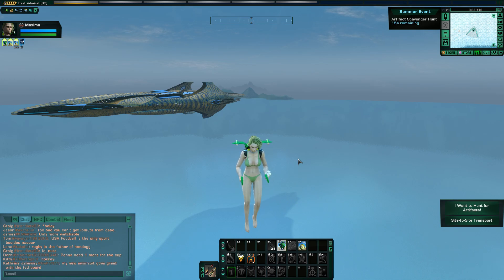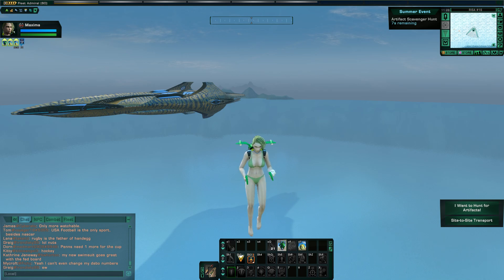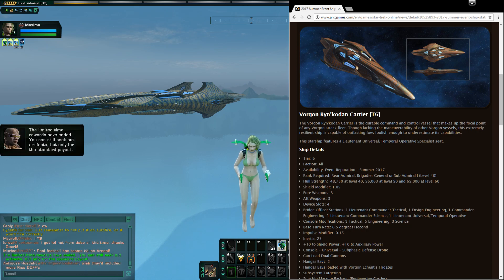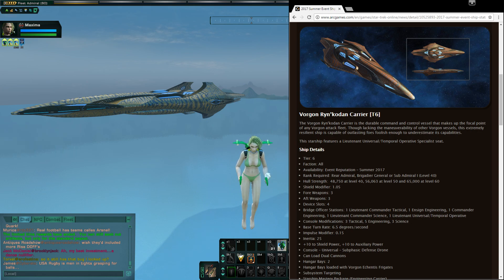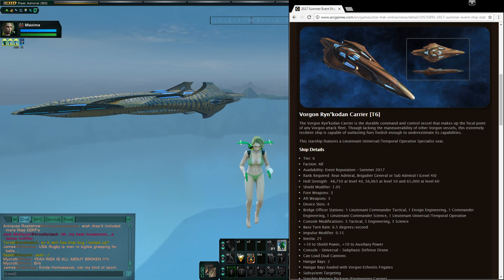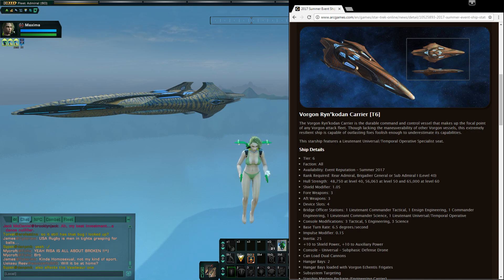Let's go ahead and pull up the stats. There it is — the Vorgon Rinkodon Carrier, Tier VI. Every faction can use it. Hull strength is 65,000 at level 60 — guys, that is a new record. This is now the highest hull strength ship in the entire game. I'm pretty sure that even beats out the advanced obelisk. This is now the strongest hull vessel in the game. You could probably turn this into a pretty massive tank if you wanted to.